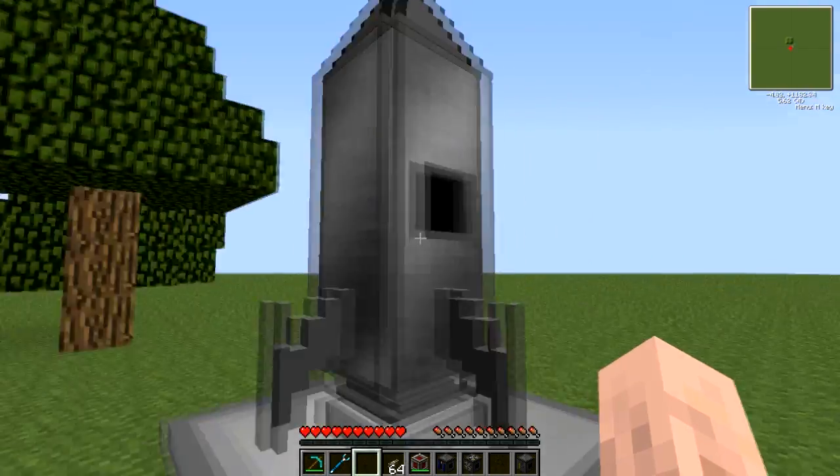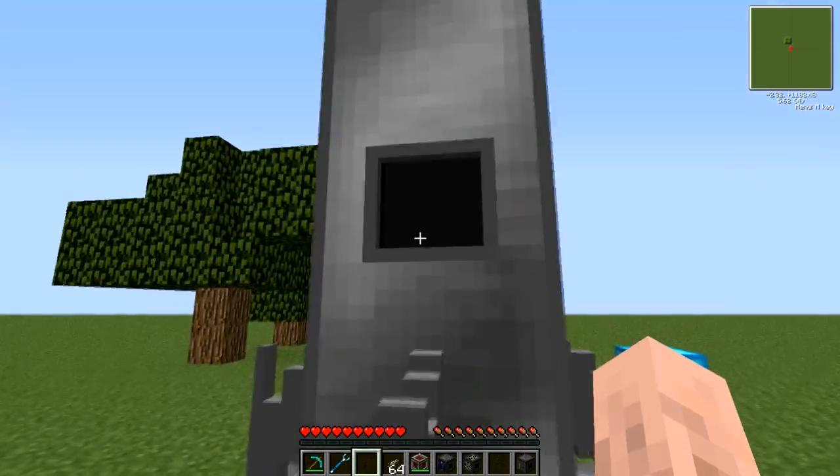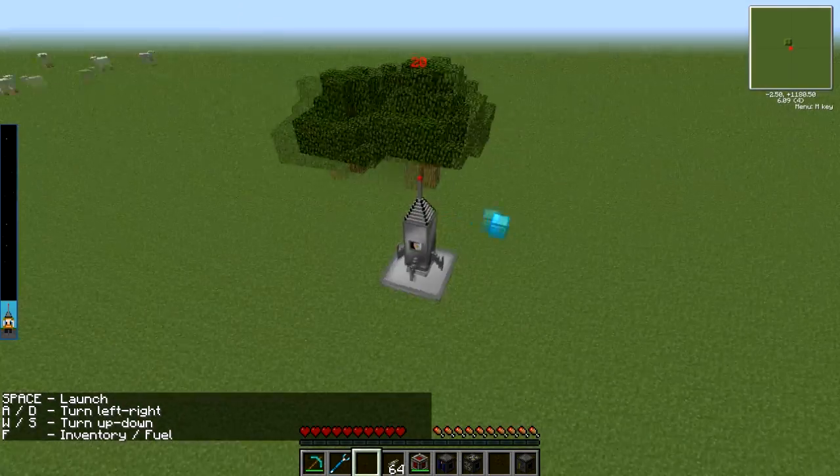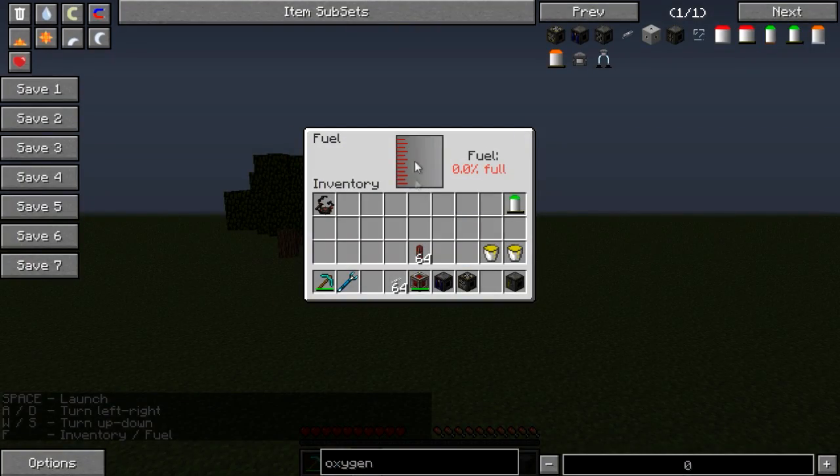It's got a window on one side. To go into your spaceship, just right click on it and there you are — you would be ready for launch. But if you press F, you'll see that there is no fuel.